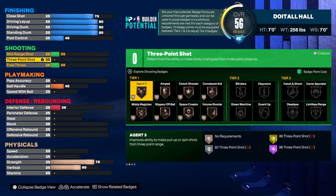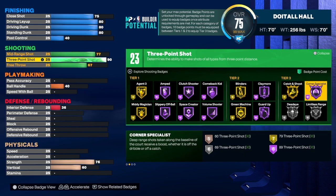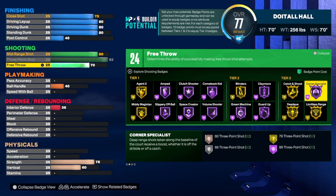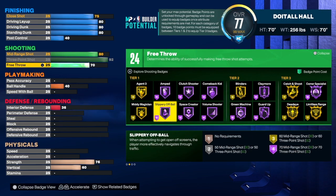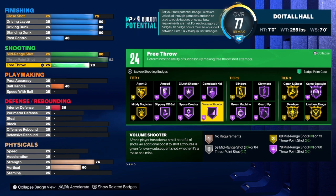Now let's get into the shooting. This build has a 92 three-point shot, and as you can see, if you take it to 91 or 90 you lose limitless range on gold — so we're keeping it at 92. For mid-range shot we're going to 80, which is pretty good. Free throw is 70 and we get 24 shooting badges. I would use limitless range on gold for sure. For badges I'd go with corner specialist, catch and shoot, claymore, blinders, green machine, slippery off ball, agent three — which goes to gold in tier one — and volume shooter.